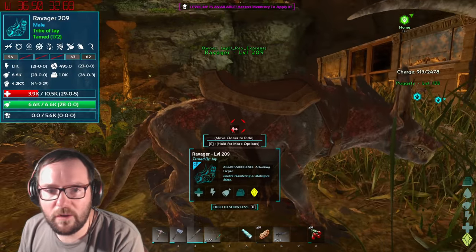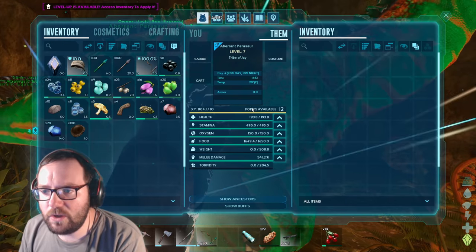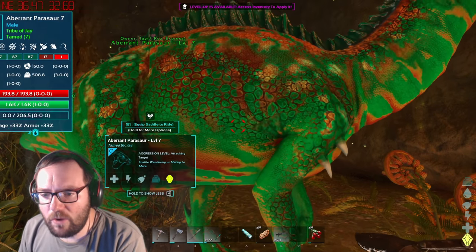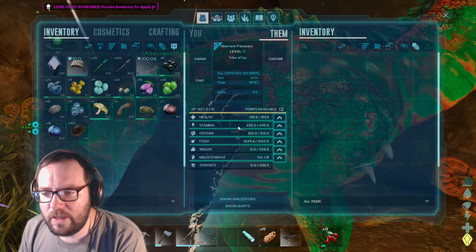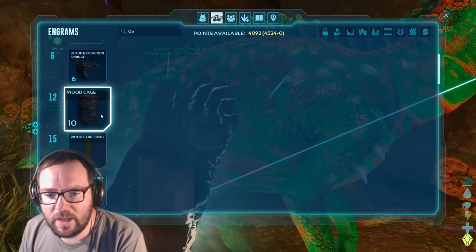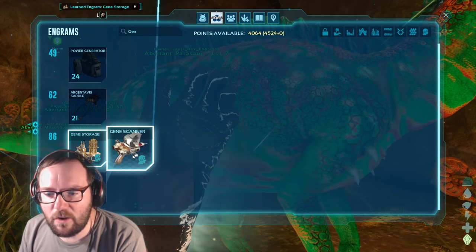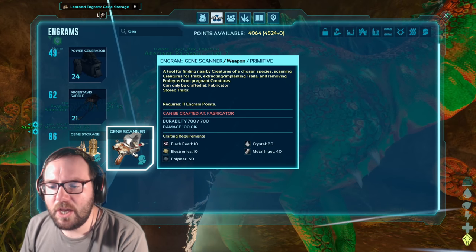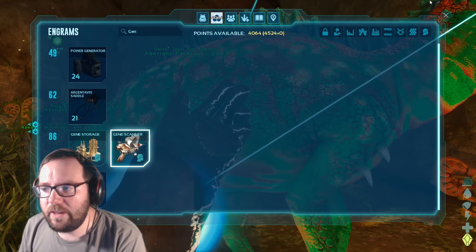I want to look at something real quick. I can look at them through here. Apparently, this guy has the Cowardly trait. There are different traits that certain creatures have. To view them, you'd need a Gene Scanner. I think it's a Gene Scanner or something like that — something to do with genes. Gene Scanner. Which requires 10 Black Pearls, 10 Electronics, 60 Polymer, 80 Crystal, and 40 Metal Ingots.